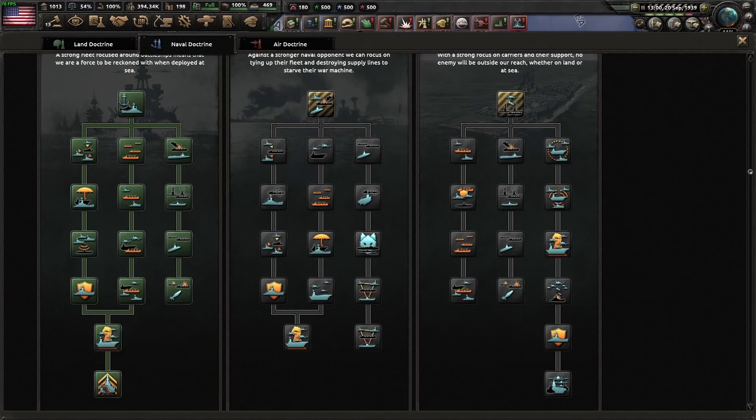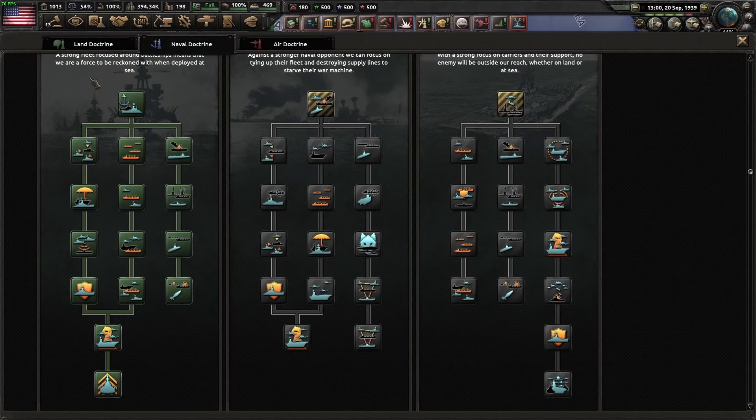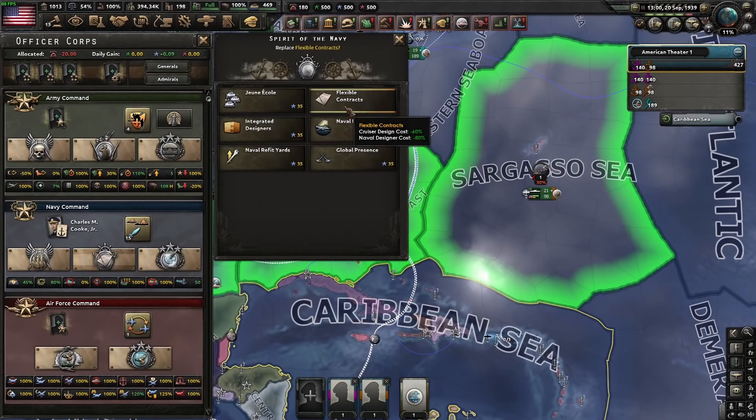That cannot be understated — this makes you hit harder, this makes you harder to hit. There is a balancing act between those two. I'll show you some testing later where I do Fleet in Being versus Trade Interdiction, and a lot of the results are literally a coin flip — run the battle four times and two times Fleet in Being will win, two times Trade Interdiction will win. Flexible Contracts is very good if you want to do the refitting build, because it means instead of spending 150 political power for a naval designer, you'll spend 30.